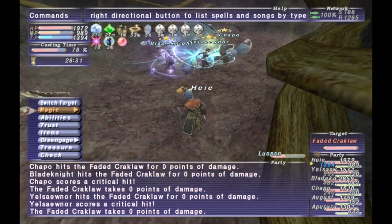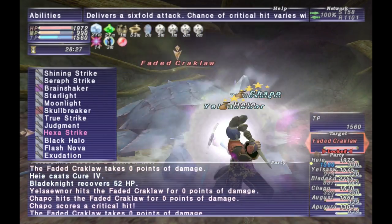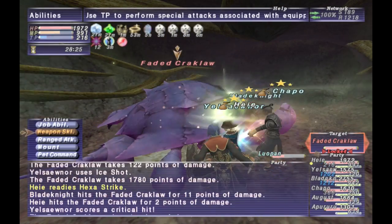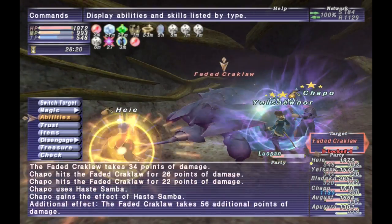He will also cast AoE Dispel, Paralyze, Silence, Break, Poison, Stun, etc. as Enphibs. The main thing to note is that he just rotates through the spells. Also, if he's casting fire spells, that means he's going to absorb fire magic — so it will heal him.